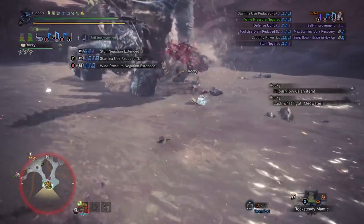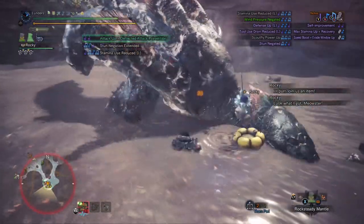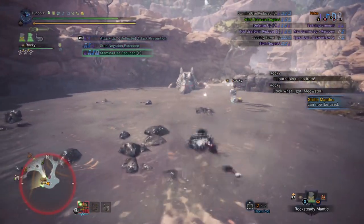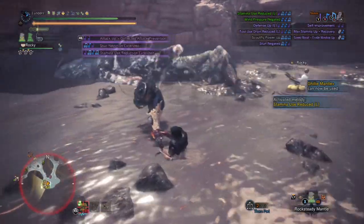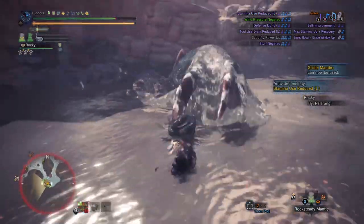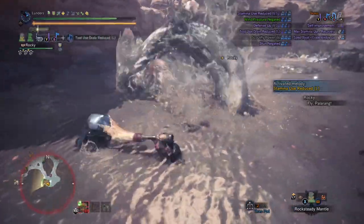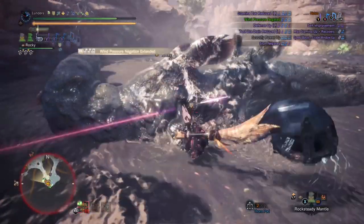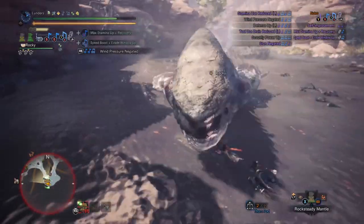For this video I'm going to hopefully sway you on one of my favorite weapons in Iceborne — the Hunting Horn. I love the Hunting Horn in Monster Hunter World pre-Iceborne, but now it's my absolute go-to. Along with the clutch claw, there's been some additions as far as song selection and even a new note that you can play where you spin your horn and get multiple hits on the monster.